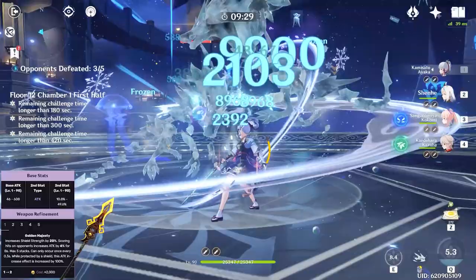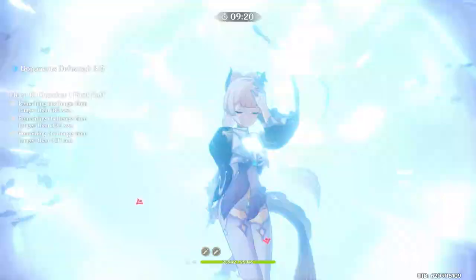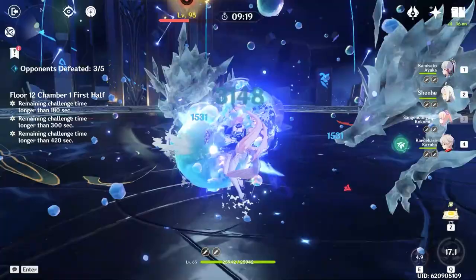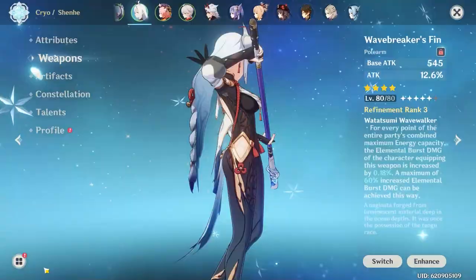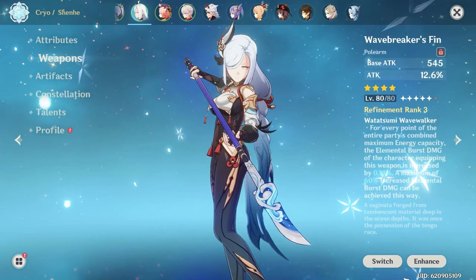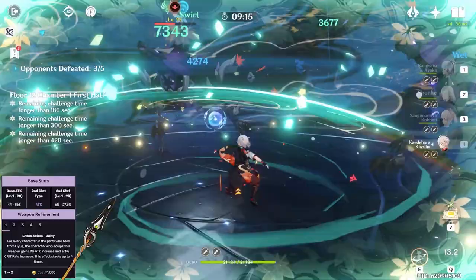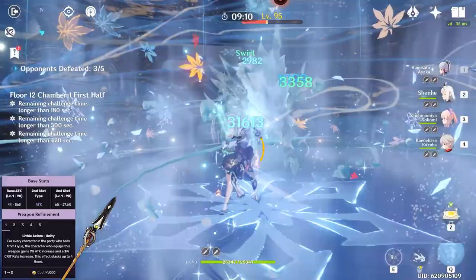Shenhe's best 4-star options are a little limited, but there are decent ones. Wavebreaker's Fin is an amazing choice for its extremely high 620 base attack and 13.8% extra attack stat at level 90 — for a 4-star polearm, this is a lot of attack. The passive grants bonus burst damage based on the total energy cost of your team's burst, which is nice extra damage. There's also the Lithic Spear, which grants 565 base attack and 27.6% extra attack at level 90, and with the passive, it increases your attack by 7% and crit rate by 3% for every Liyue character in your party. Though the Lithic Spear is a bit hard to obtain since it's a rate-up exclusive, it's very good on Shenhe and helps her pile up extra attack for her Icy Quills.